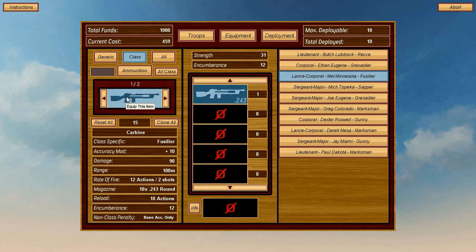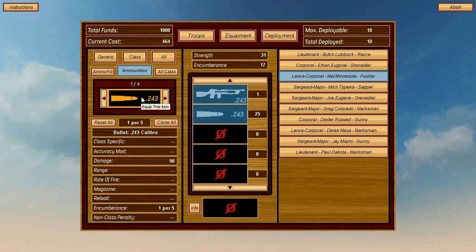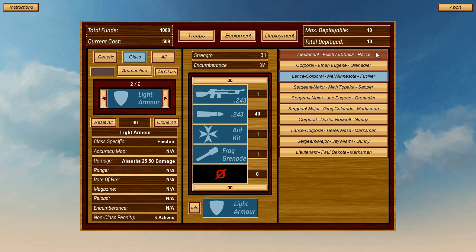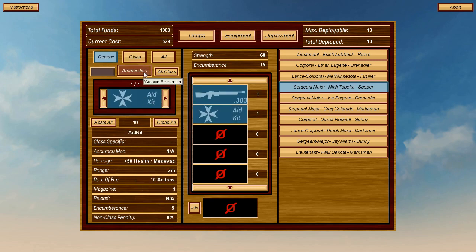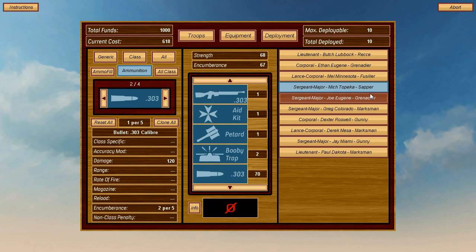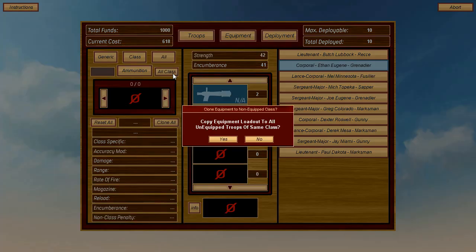The Fusilier gets a Carbine, 243 calibre, range 100, max damage 90 — cheap and cheerful, and at least accurate — plus a first aid kit and a frag grenade. We'll also equip him with Light Armour. If you give Light Armour to somebody of a different class, you get a minus 5 penalty to their actions. The Sapper gets a Petard — high explosive, like a grenade but better — plus a normal rifle, first aid kit, booby traps, and ammo.